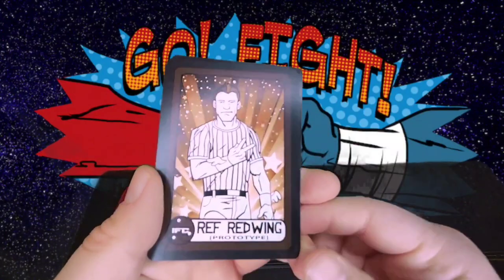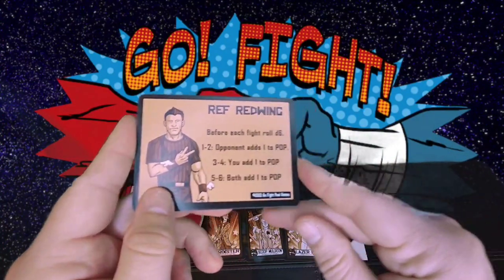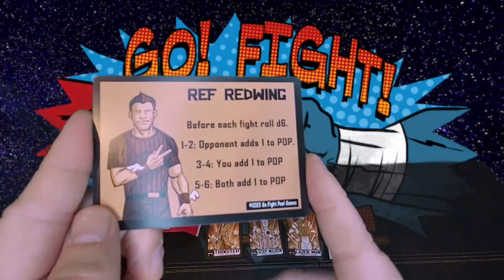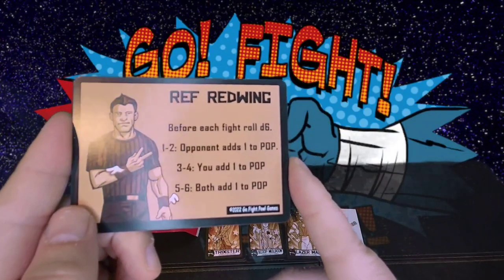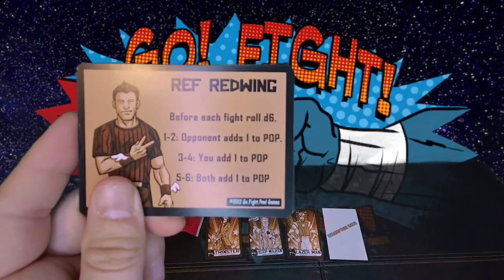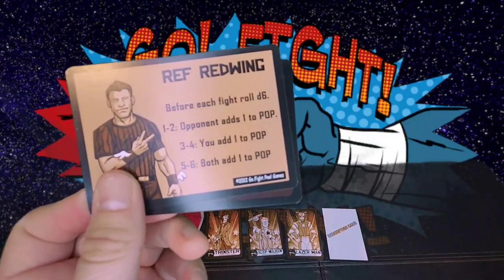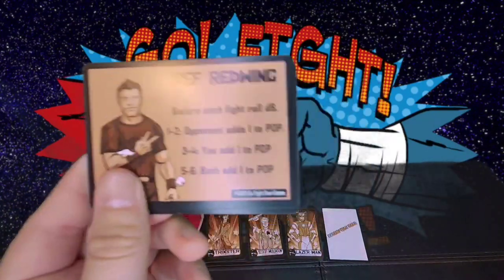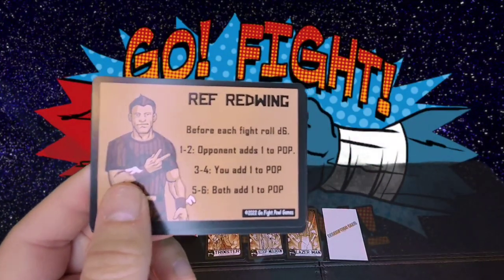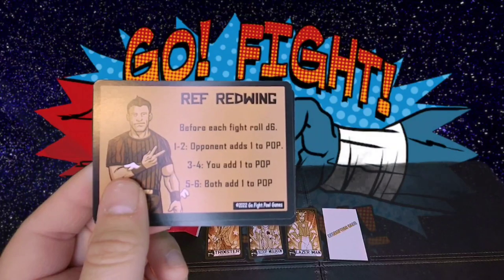Ooh, a ref card — Ref Red Wing. So if he was the ref for the night, before each fight you'd roll a D6. If you rolled a one or two, you would add one to pop. Pop is — if this is your first early introduction to Go Fight Pow — it's when you're about to lose. Think of it like being groggy in MMA and about to get knocked out, or in a pinning predicament in wrestling.